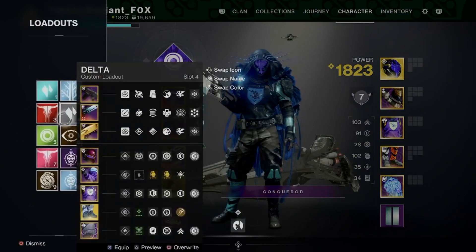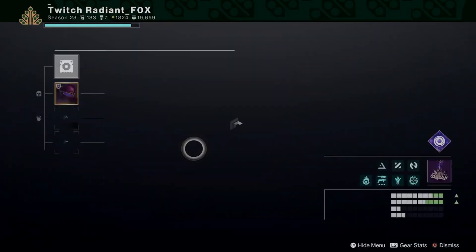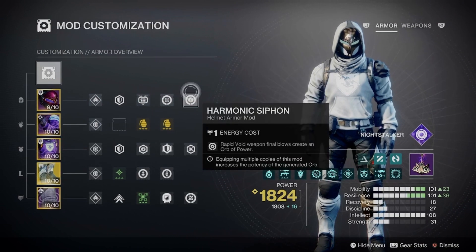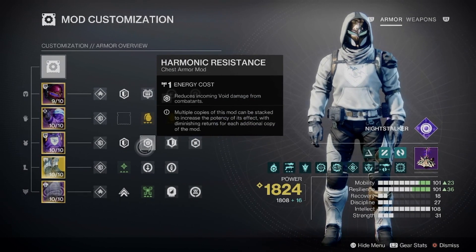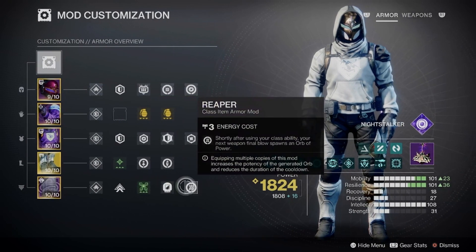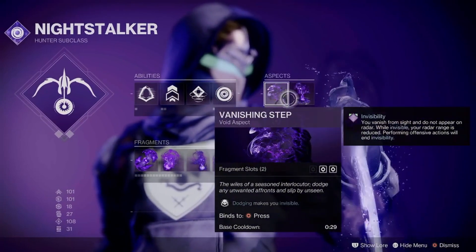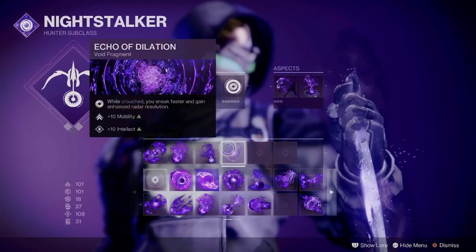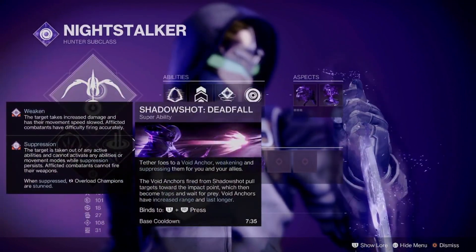The final build I would highly recommend is Orpheus Rig. This is really good for Well team plays, but that's just if you're going to use Well in general. If you're not going to use Well, do not use this build — I highly recommend Graviton instead. Harmonic Siphon, Kinetic Siphon, with Heavy Ammo Finder, Double Grenade Kickstart, All Resist Mods, Invigoration, Recuperation, and Stack on Stacks. Powerful Attraction, Reaper, and Proximity Ward. For our Aspects, we're going to be using Trapper's Ambush and Vanishing Step. Vortex Grenade, Snare Bomb, Triple Jump, Gambler's Dodge. Echo of Dilation, Echo of Obscurity, Echo of Persistence, and Echo of Starvation. I'm using Deadfall again.